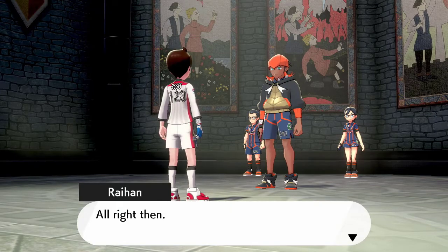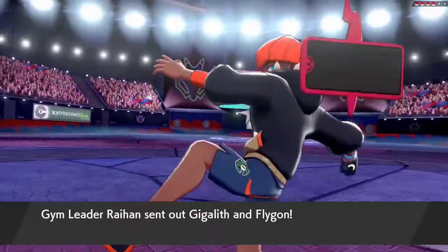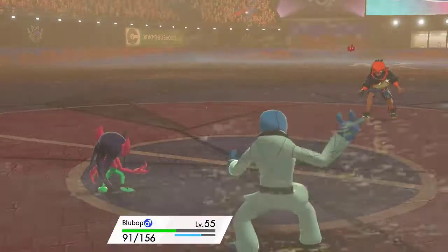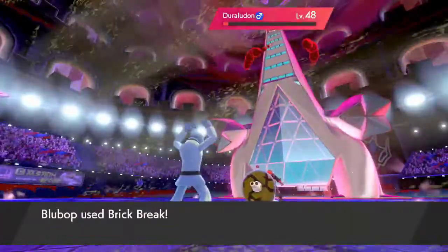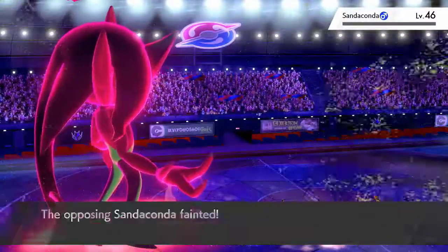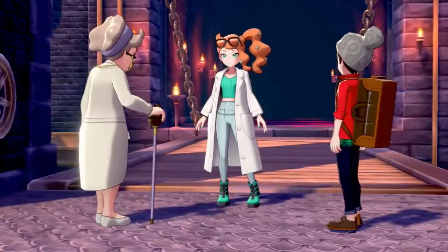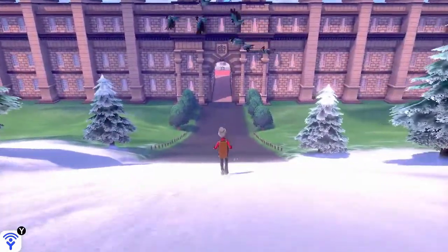Anywho, we return to Hammerlocke for our eighth and final gym where we take on Raihan in a double battle. The battle begins and I lead off with Bluebop and Peepers where his Gigalith and Flygon are each taken down. The only problem with this fight is really having to deal with the effects of Sandstorm, but as his final two Pokémon come out we're still in good health. I double team Raihan's G-Max Duraludon, that way we can get it off the field and have a two-on-one advantage with his final Pokémon. We make quick work of his Sandaconda and pull out the win to earn our final gym badge. Sonia gets promoted to Galar's official professor and Hop and I make our way to Wyndon, home of the Pokémon league, via a train ride.